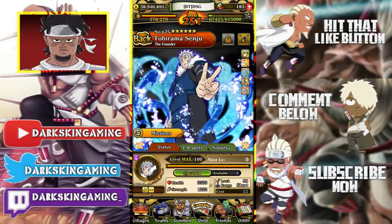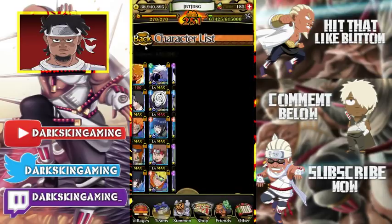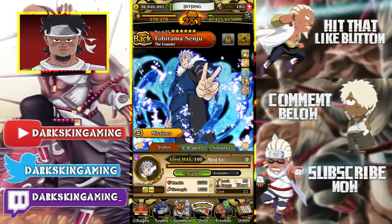This Tobirama is the unit, so I have him ultimated already because as soon as I got him I just went ahead and did it. He drops — they give you him at 99 luck, 22 cost, so that's pretty cool.